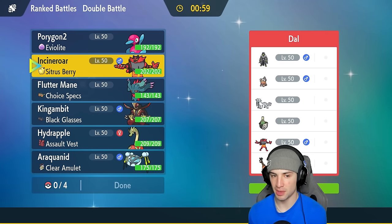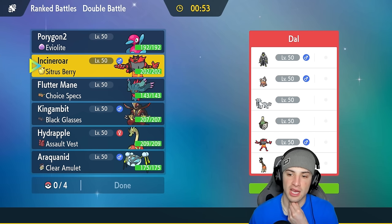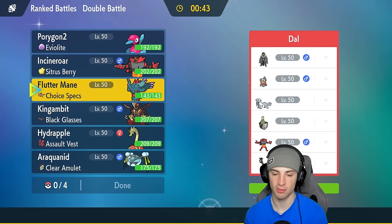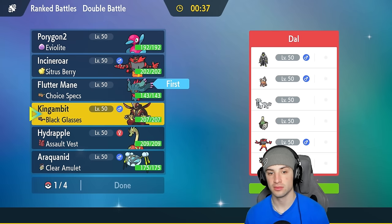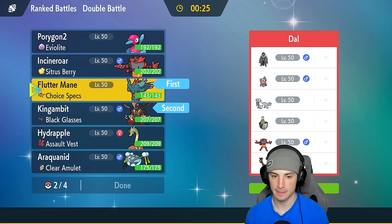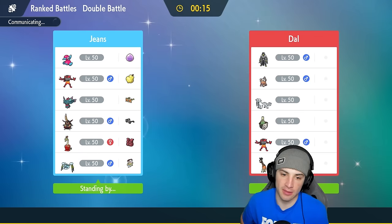They also have Frigraf to potentially counter our Trick Room, and furthermore they have Landorus and Sinistcha — they can counter Trick Room pretty easily. Sinistcha is going to be terrible, we don't want that. Do I lead Porygon2 or Fluttermane instead? Maybe go for a Fluttermane Trick Room — that's not a bad play. If we lead Porygon2 it just screams that we're going Trick Room. So I might go Fluttermane trying to get off Trick Room, bringing Hydrapple and Araquanid in the back.